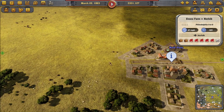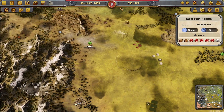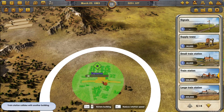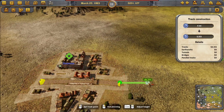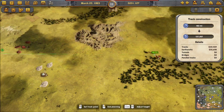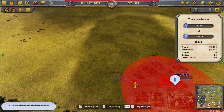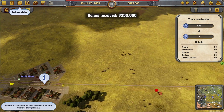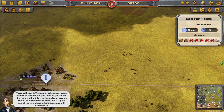Now we want to connect Cheyenne as well — can we build the station there and connect it to the existing network? I think we connect that one to that one. There we go. Those politicians in Washington get on one's nerves, but let's get back to the tasks.